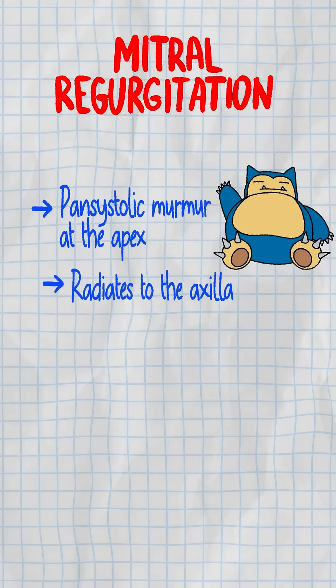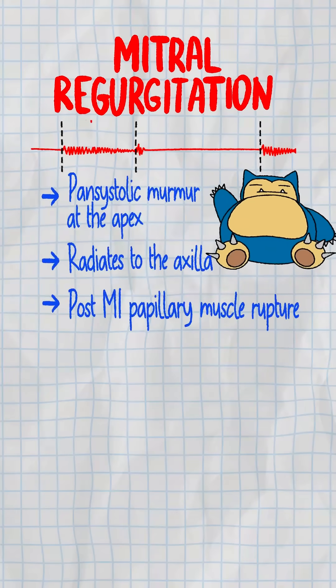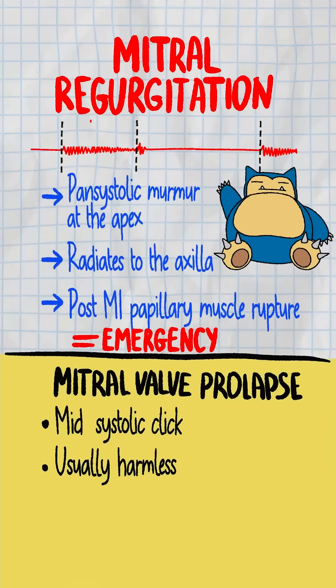Pansystolic murmur at the apex radiating to the axilla — that's your mitral regurg. Post-MI papillary rupture makes it urgent. Compare that to mitral valve prolapse, the poser: mid-systolic click, usually harmless, but it gets all the attention.